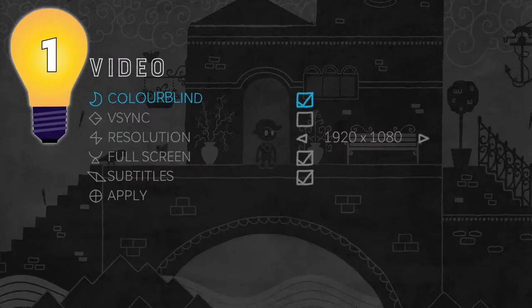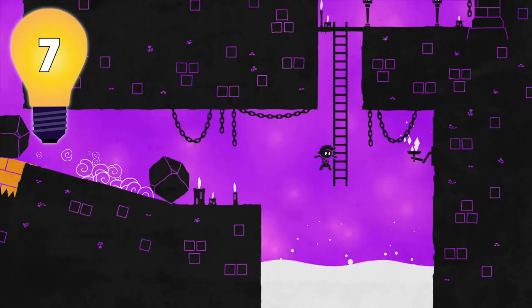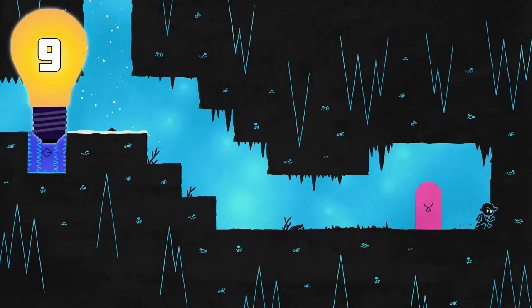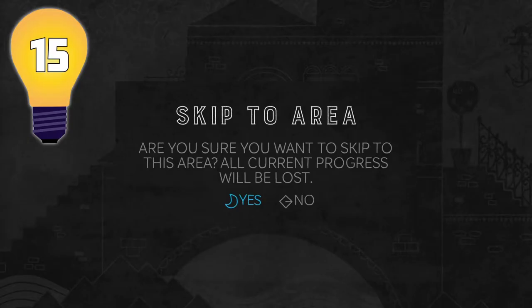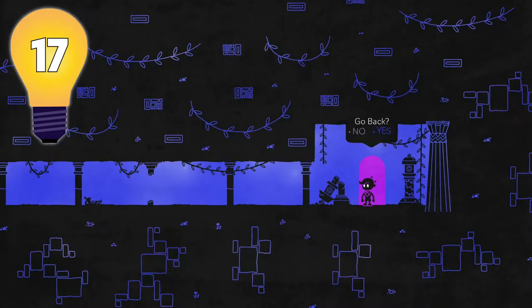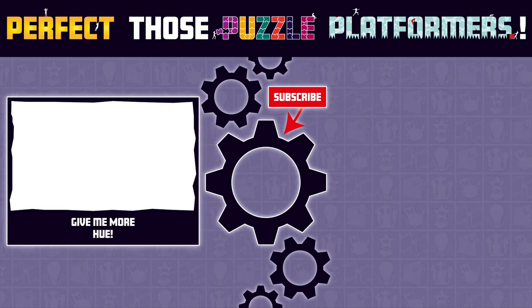So those are my 17 tips for getting all the achievements in the game Hue. If you have a tip without spoiling the game, drop a comment below to help out your fellow gamers. If you get stuck playing and need some more guidance, check out my other 100% walkthrough videos on Hue. Hit the like button if you found this helpful and subscribe if you'd like to see more puzzle platformer videos. Thanks for watching and I'll see you in the next one.